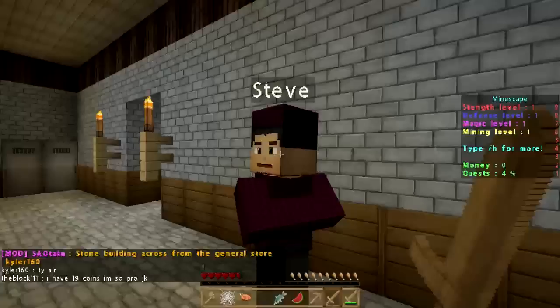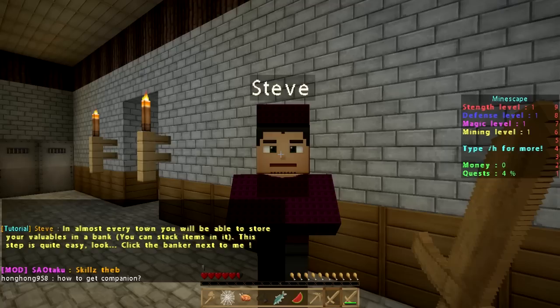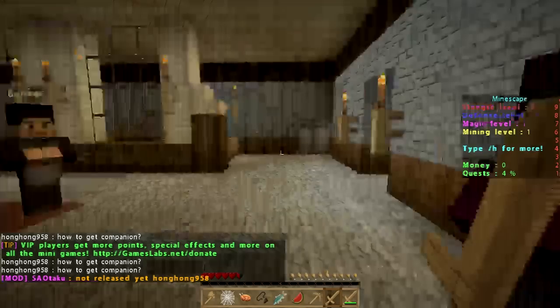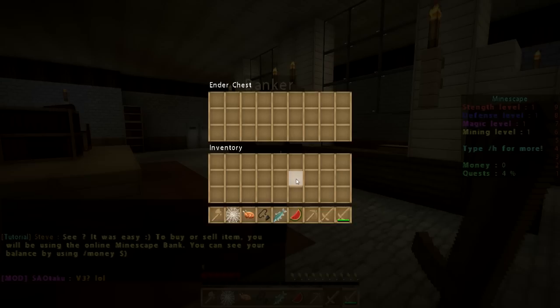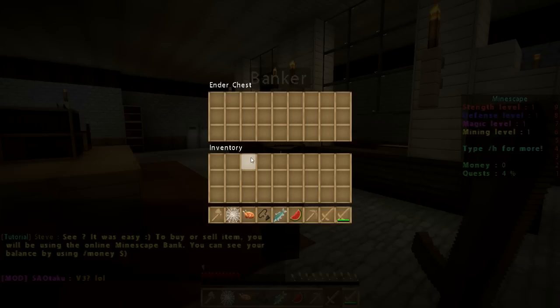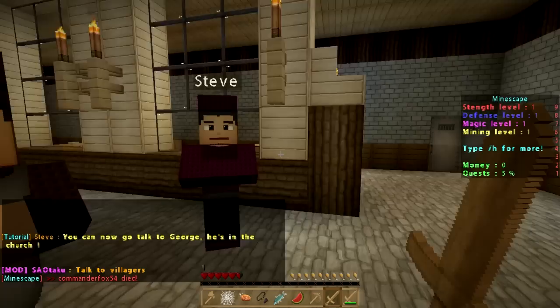If we go in here, Steve will be lurking around. Steve says: 'Hey, I'm Steve. Making money in Mindscape is very important. But before that, storing the money is even more important. In almost every town you will be able to store your valuables in a bank — you can stack items in it. Click the banker next to me.' So this acts just like an ender chest. Items like wood and ores that don't normally stack can be stacked in the bank. Fair enough — we got that down.